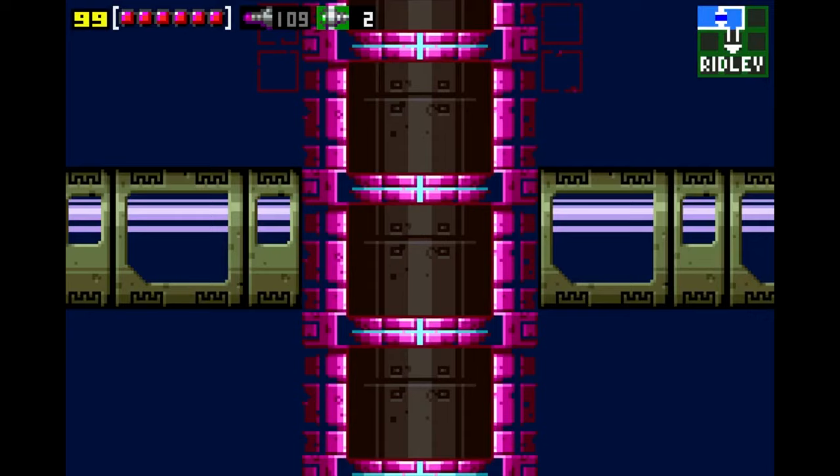Metroid Zero Mission was designed to retell the story of Samus Aran's first encounter with the Metroids on the planet Zebes, with updated graphics, more accessible control schemes, and new gameplay elements that were introduced in later Metroid titles.